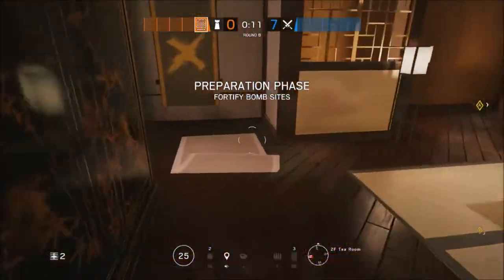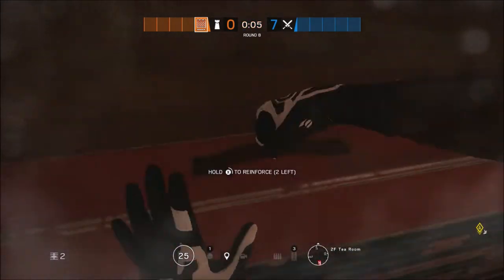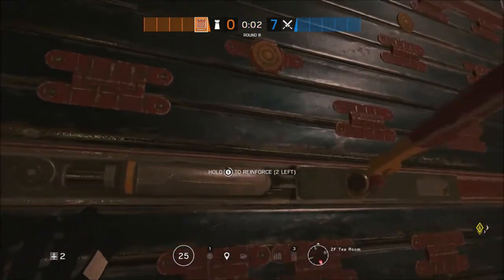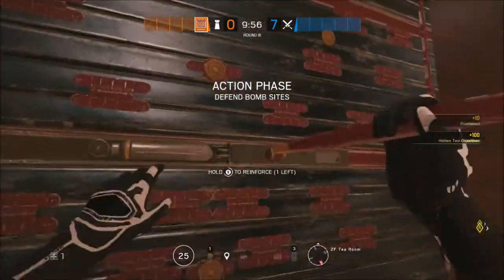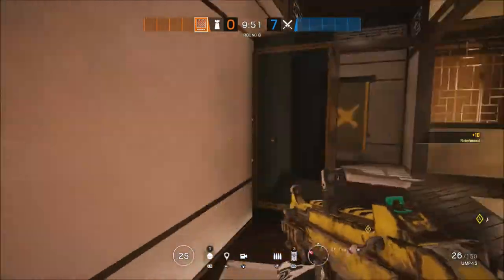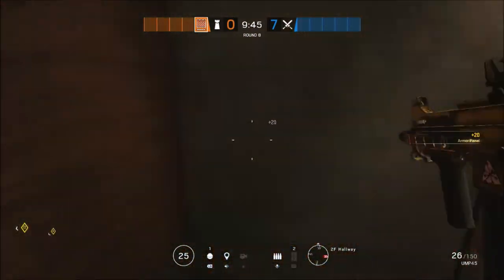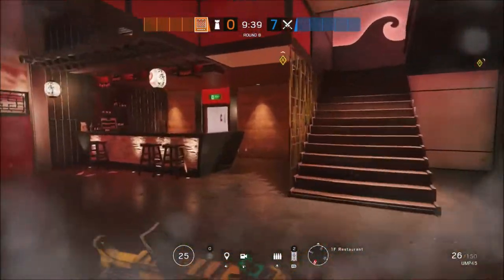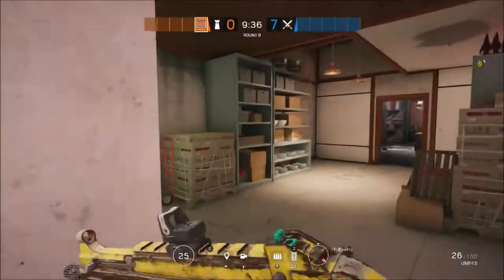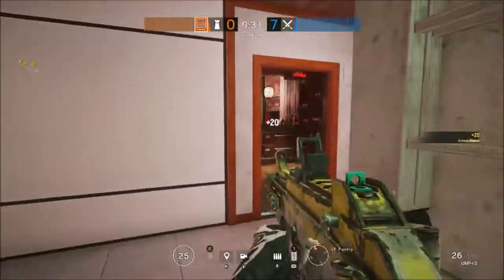Last but not least is Castle. You're going to start by heading into Tea Room and making an impact below the window — this offers a very nice angle. You're then going to reinforce the two south walls on the left hand side of Tea Room, before putting your first Castle barricade onto the north door of Tea Room to stop anyone from rushing in from the top of the stairs. You're then going to make that impact hole we mentioned for Jaeger, then head into Pantry and put a Castle barricade there to help protect Mute from service entrance.